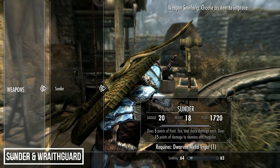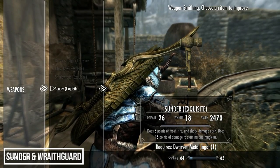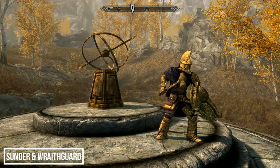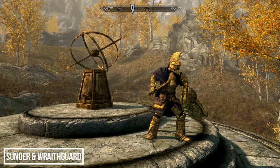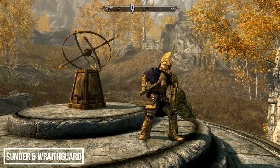Both items can be improved using Dwarven metal ingots. I always think they stand out like a sore thumb when used alone, but paired with a full Dwarven set like the updated Anniversary Edition one, these look pretty awesome. I might be tempted to do a Dwarven build using this weapon and glove.